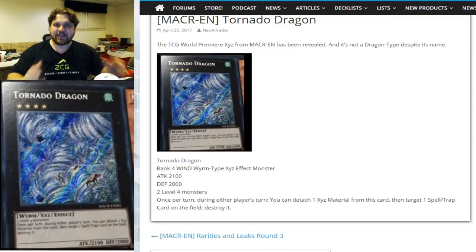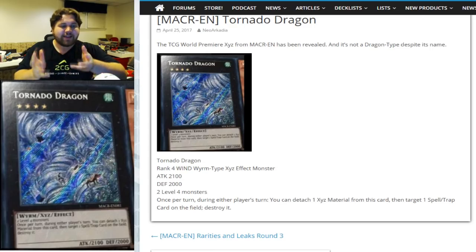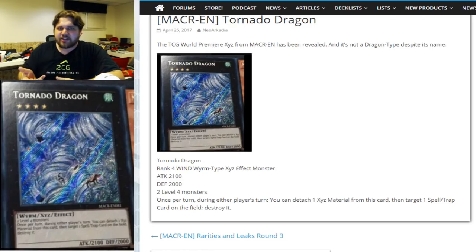This card's text is literally Mystical Space Typhoon, except they made it into a quick effect for a monster. So this card's effect is a quick effect. I can't speak because of how fantastic this card is for a TCG exclusive.